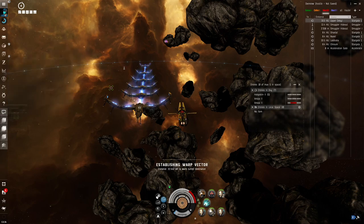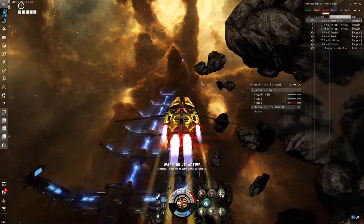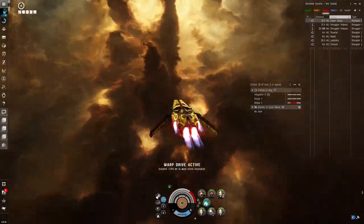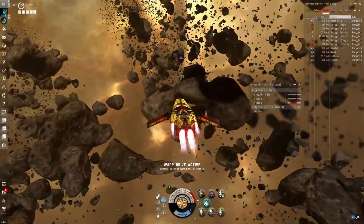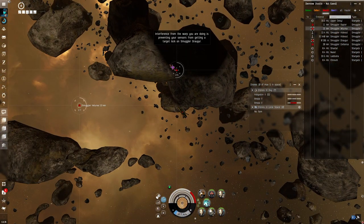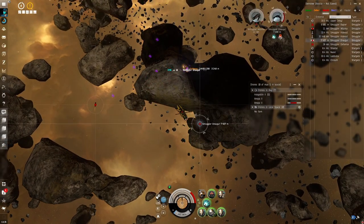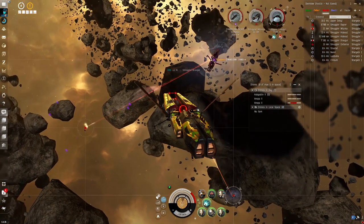If you warp to the anomaly called Smuggler Outpost or Hideout, you will spawn a beacon on your overview so everybody knows you're in there — same as with events. You will be greeted with a couple of rats. This is the first wave after the initial gate, as you have seen.